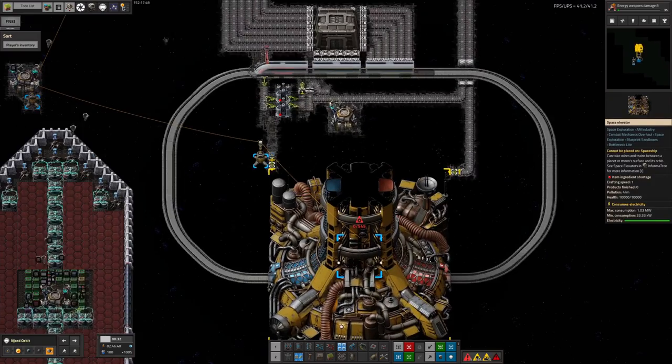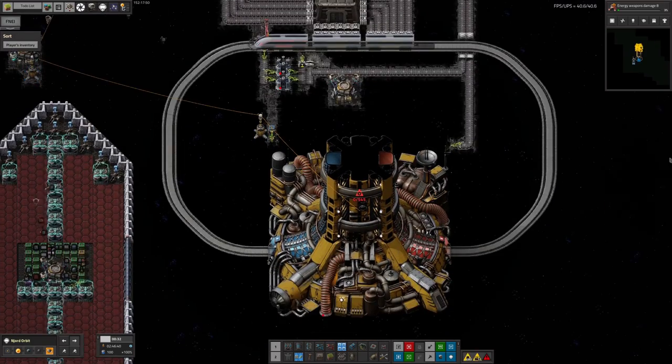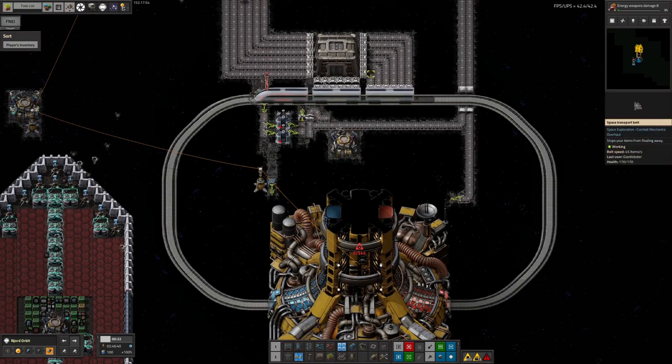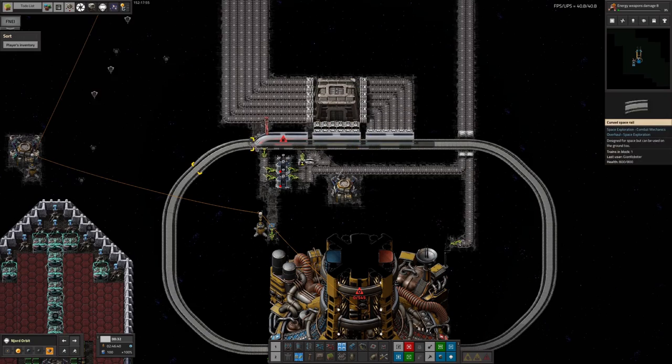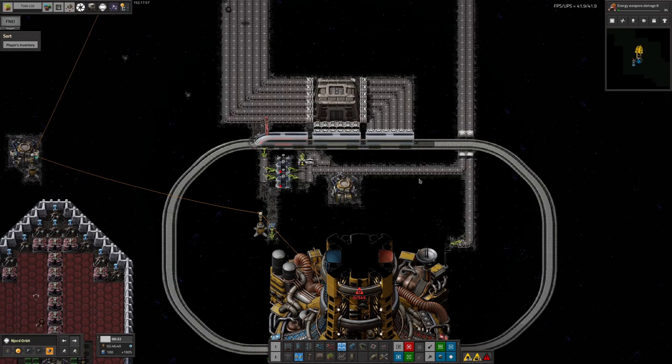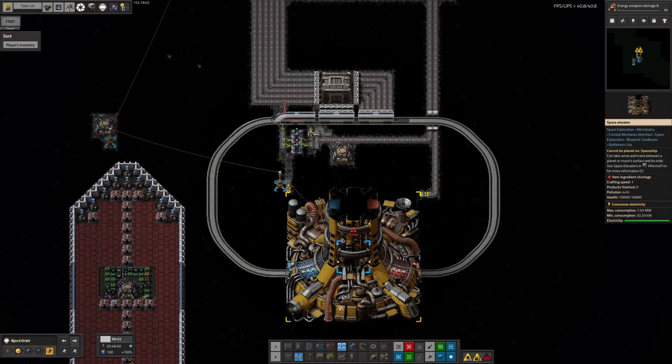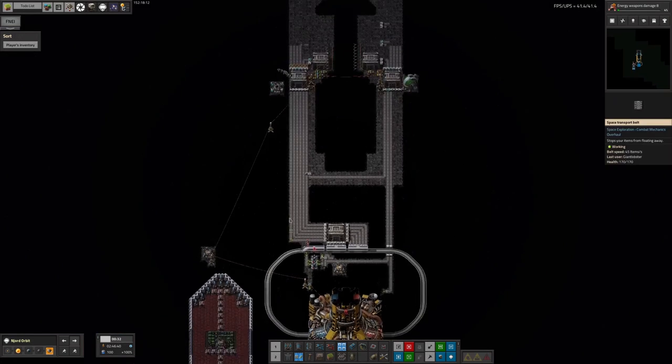The first thing I noticed is that his trains are going in the opposite direction — they're going anti-clockwise around the loop instead of clockwise, which looks very strange. His trains are also a little bit shorter; he's got a two-wagon train instead of a four. There's no problem with that, it's perfectly functional, it just looks slightly weird coming over here and seeing it.